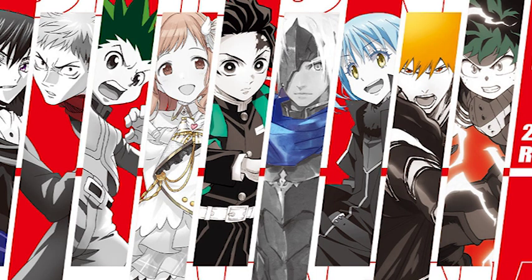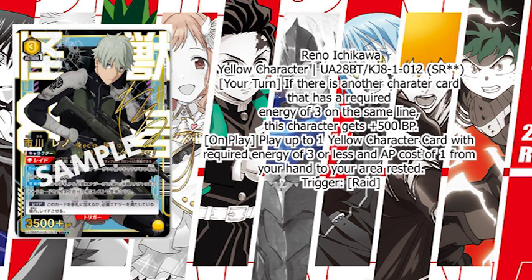First things first, we have Reno Ichikawa. Reno Ichikawa is a yellow character and it's a red card. The skill is: if there is another card that has a required energy of 3 on the same line, this character gains 500 BP. On play, you can play up to one yellow character with a required energy of 3 or less and AP cost of 1 from your hand to your area rested. You could set up your formations easily. Reno Ichikawa is a 3 energy card and 1 action point, and its attack BP is around 3,500.